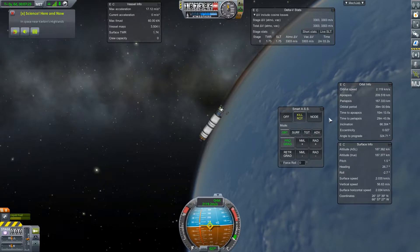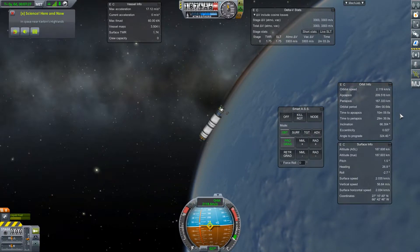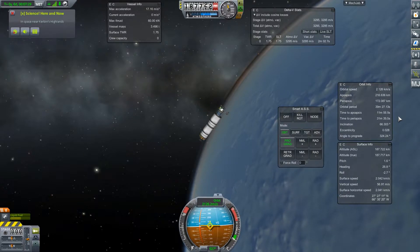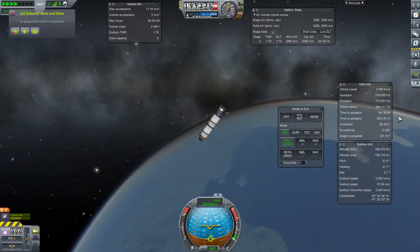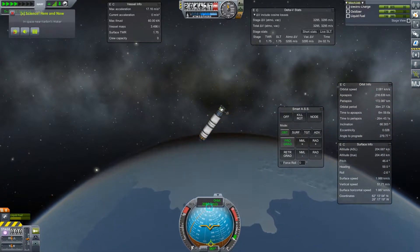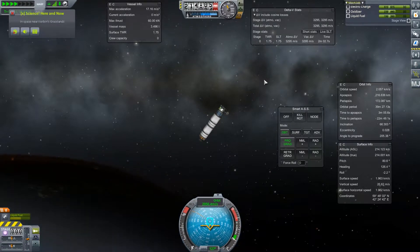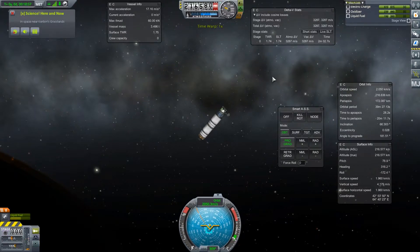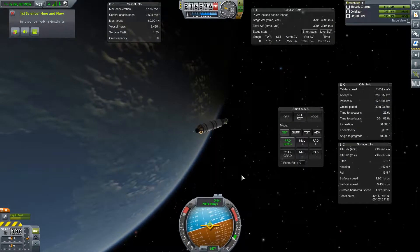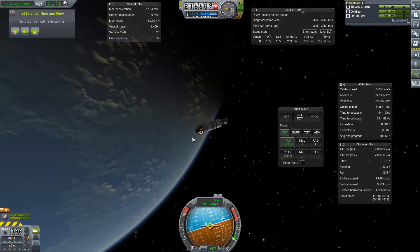So now I'm going to circularize my orbit a little bit. I'm going to wait until the next apoapsis, I'm going to burn again. Let's use my fuel. Turn appropriately and we start burning. Cool, that's close enough.